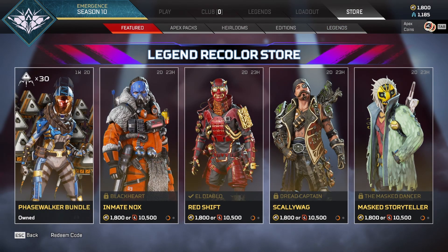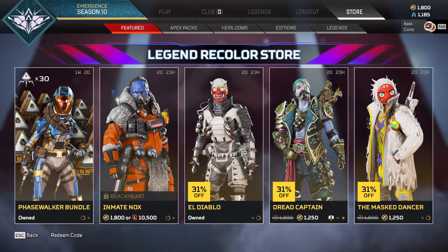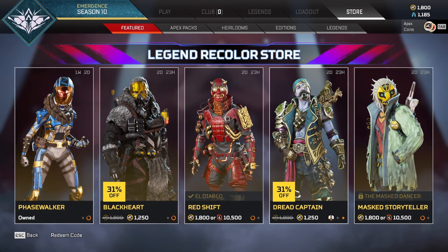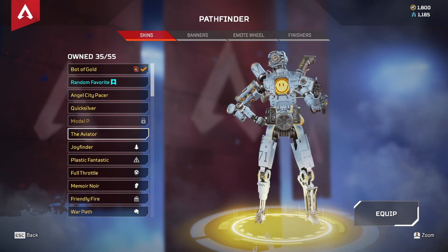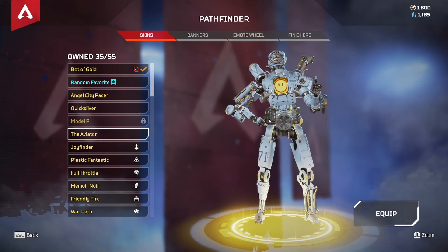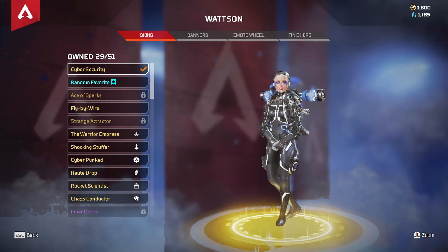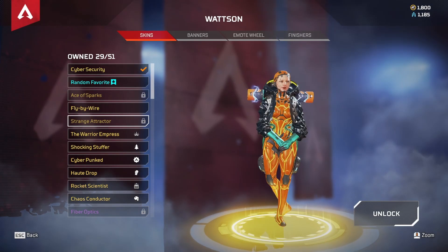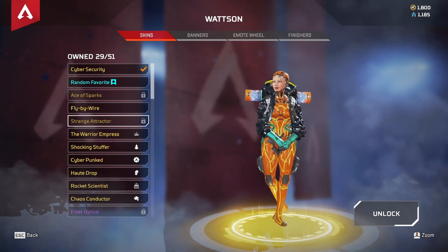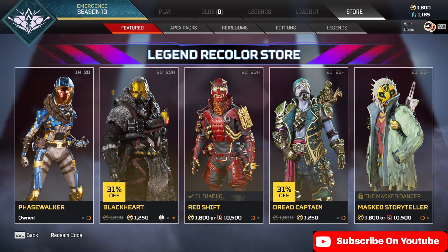It looks like in two days and 23 hours these will change out again, so keep that in mind. We also have a few more coming up — Wattson and Pathfinder are rotating in. If you click on Legends and go to Pathfinder, as long as you have the current skin you'll be able to get the next one. The next Pathfinder skin looks like a watermelon — pink and neon green, super cool. And for Wattson, you must have the current skin in order to get the blue and yellow recolor.